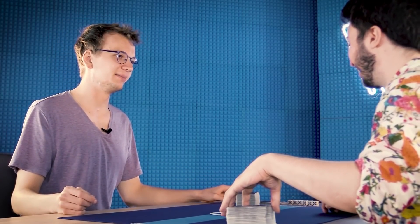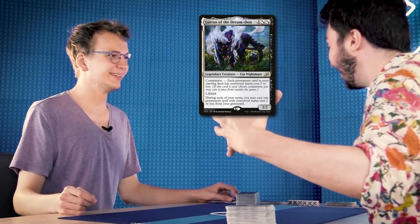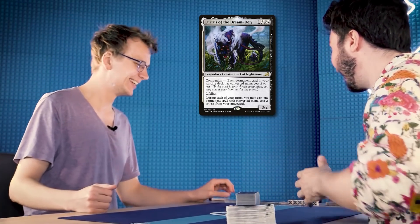Carl, I've got a confession to make. I've got a companion in my sideboard — there's a Yorion hiding out. A huge confession! Yeah, this is the twist in our telenovela.